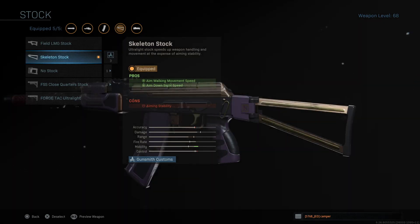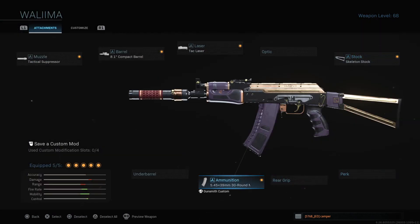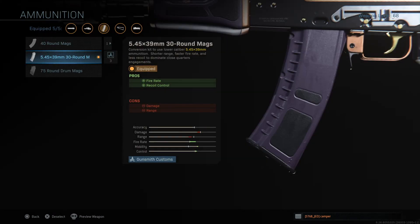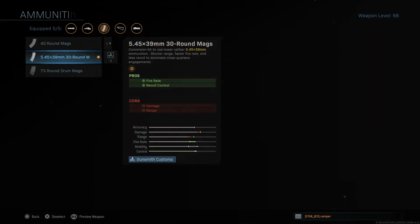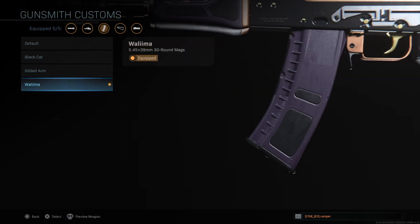We have the Skeleton Stock, which helps with aim walking movement speed and aim-down-sight speed, though aim stability is reduced. Last but not least, the 5.45x39mm 30-round mags, which help fire rate and recoil control but reduce damage and range. Overall, this makes it more of a run-and-gun type weapon, better suited for mid-to-close range engagements rather than long range. Nice-looking gun — let's have a look at what the different attachments look like.